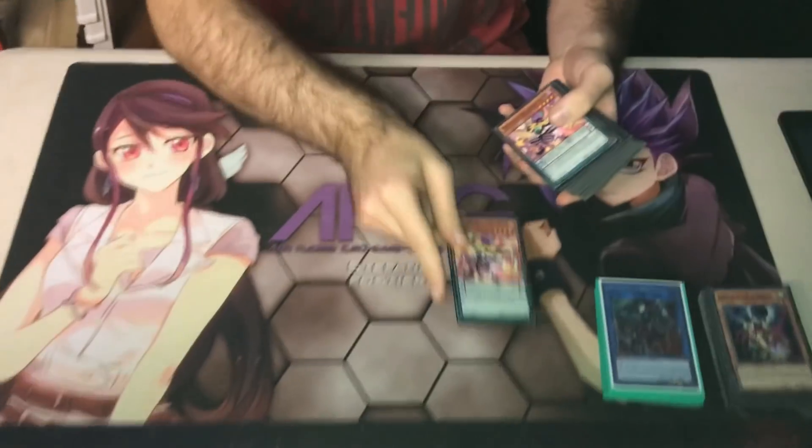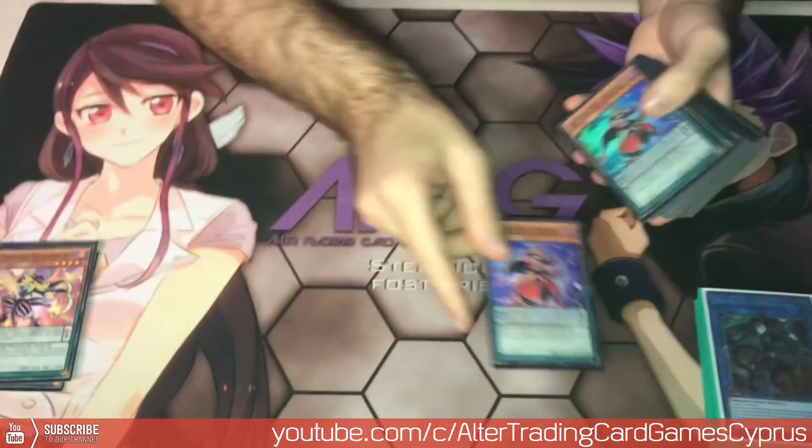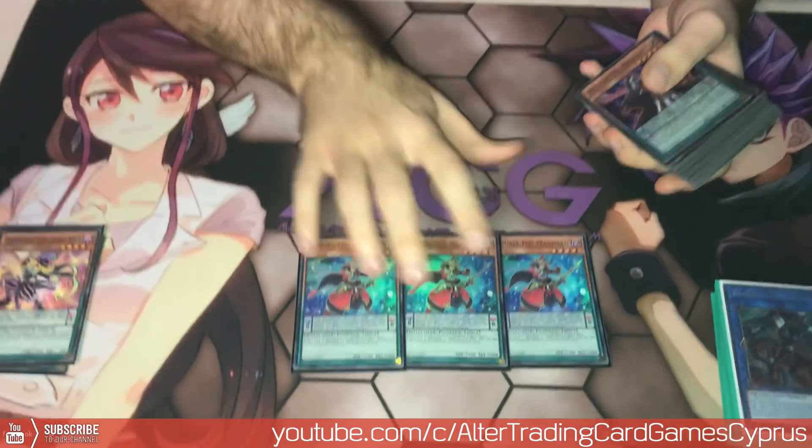I'll just go to the decklist and I'll explain everything. So I'll play 3 Draco, searching for every Magician, obviously. Why not foil? Well, if I can play 4. 3 Double Iris, searching for Pendulum Graves.